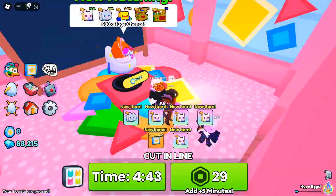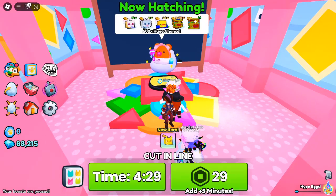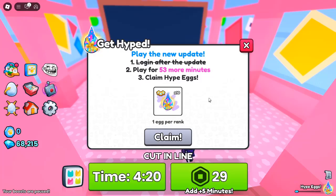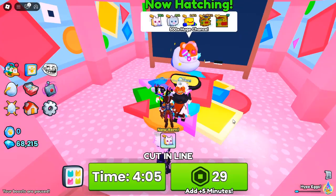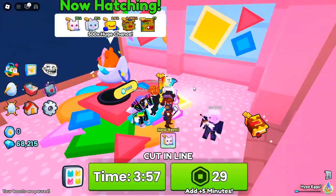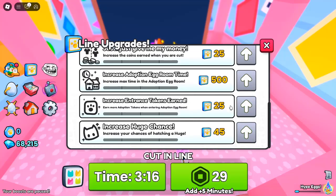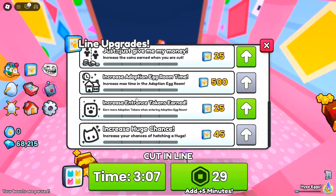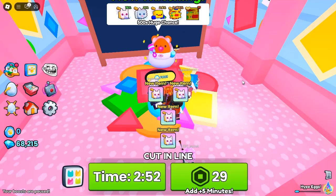Limited Huge Pets — don't miss out. This update brings a whole new breed of limited huge pets to collect. These pets are exclusive and can be found in the new eggs, special gifts, and leaderboard contests. Highlights include: the Huge Baby Puppy, found in the adoption gift; the Huge Baby Piglet, earned by topping the leaderboard contest; the Huge Toy Chest Mimic, the grand prize for reaching the end of the line; and the Huge Baby Kitten, earned from the line eggs. These rare pets are game changers, so grab them while you can.